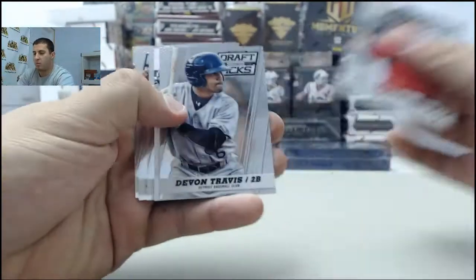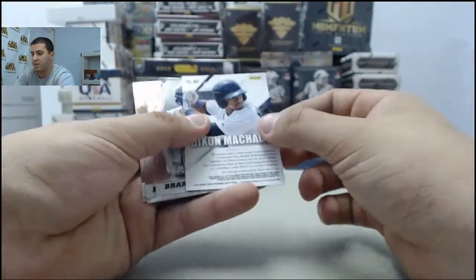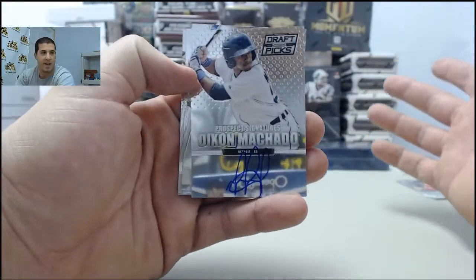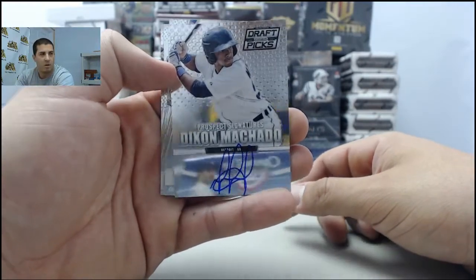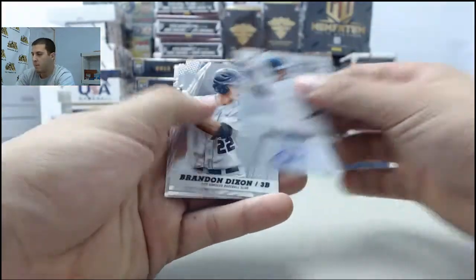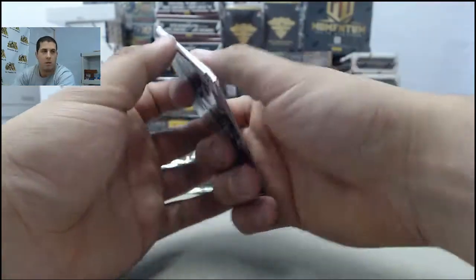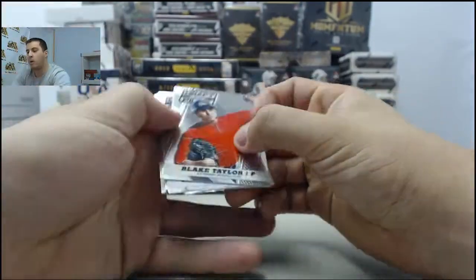I'm not going to read any of the base — just the hits, autos, parallels, inserts, everything like that. First hit from the box: Dixon Machado autographed card. Right way to start off the break — one pack, one auto.